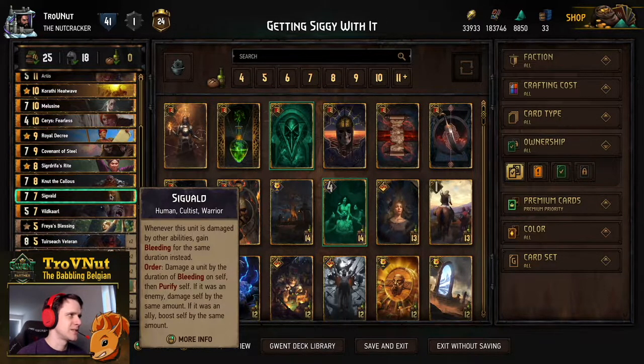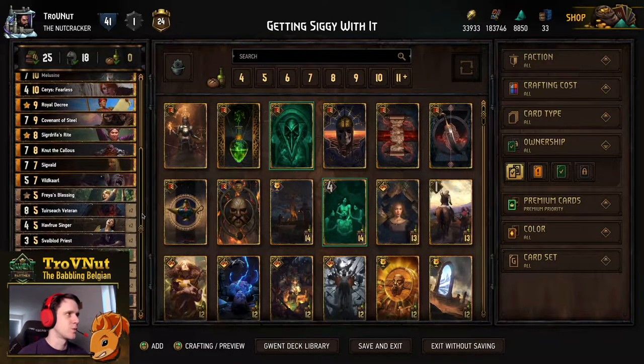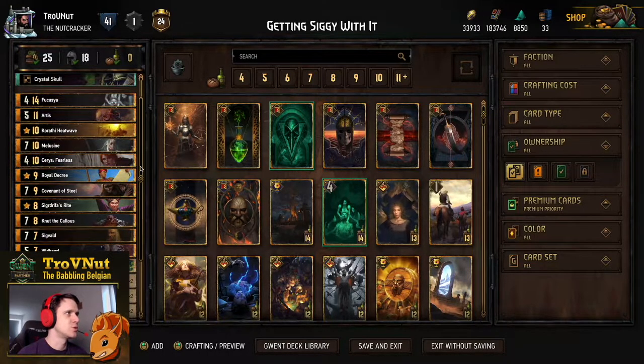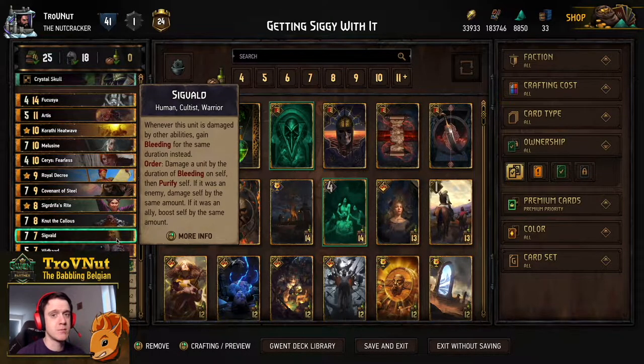I'm not going to go through the entire decklist — you can find it in the link in the description to the Play Gwent website and copy it from there. The first card I want to discuss is Sigvault: whenever this unit is damaged by other abilities, gain bleeding for the same duration instead. So he's basically immune to any sort of damage. On order, you damage a unit by the duration of the bleeding on self, then purify self. If it was an enemy, you damage self by the same amount; if it was an ally, you boost self by the same amount.